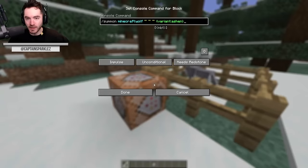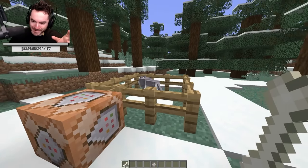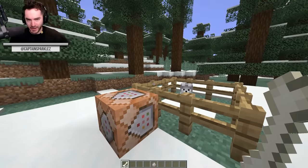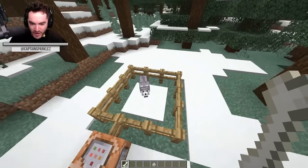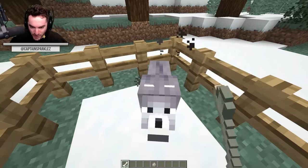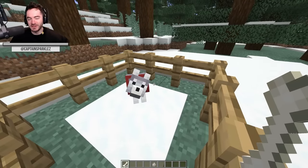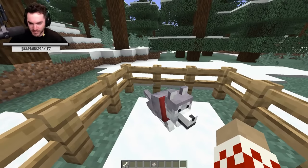The ashen wolf is found in snowy taiga biomes. I'm gonna be Mandela-effecting here, but I'm pretty sure you could find what is now pale wolves here in the past. Anyway, we can feed him some bones and he will become a friend. I don't think it has anything to do with the wolf types as to how many bones it takes.